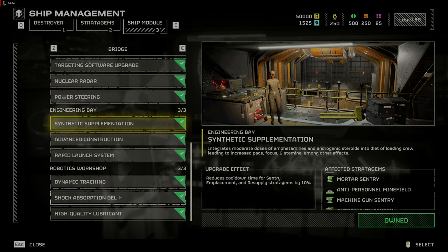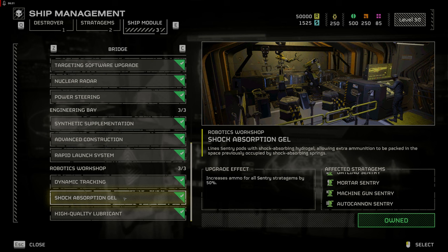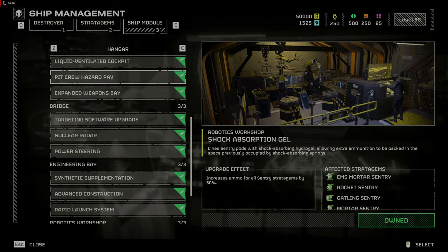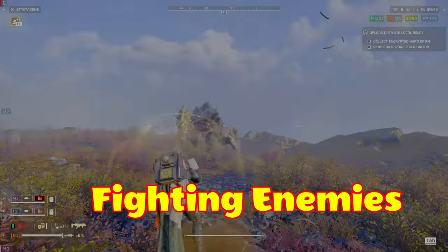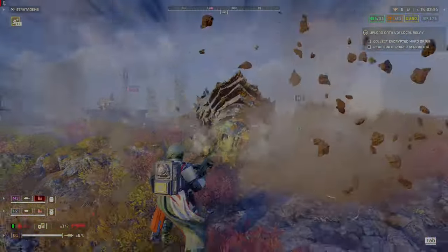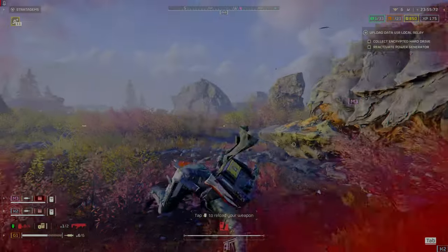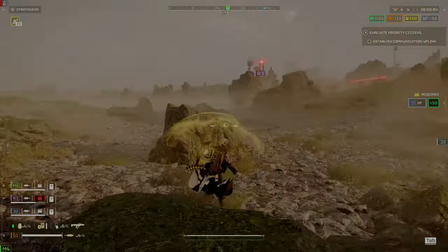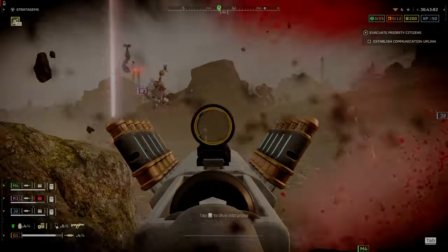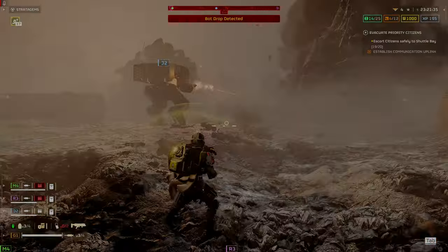If you use sentries, Synthetic Supplementation reduces cooldown by 10%, and Shock Absorption Gel increases sentry ammo by 50%. Sentries are a good way to cover your retreat or bait hordes into attacking them while you circle around to complete the objective. For Terminids, maintain distance and change directions quickly before a charger runs over you. If you get a large rock between you and the charger, it will hit the rock and be stunned, letting you break away or your teammates kill it from the rear. For Automatons, cover and concealment are your best friends, as you will get shot from multiple angles. Even with the shield pack it will take about 4 hits before it needs to regenerate, leaving you vulnerable for 11.5 seconds.